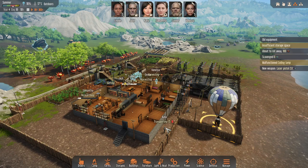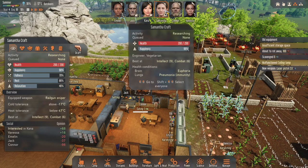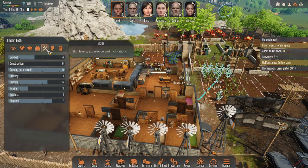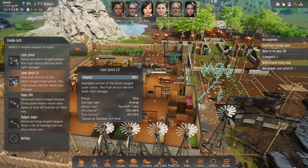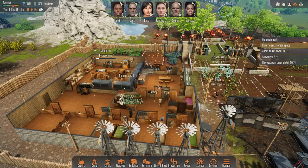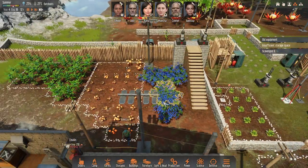Welcome back. This is episode 29 of our Stranded Alien Dawn playthrough. Last episode we got the new Laser Pistol 2.0, so that'll be exciting to see. I'm not sure how much better it'll be, but I think I'll give it to Emelin. The Railgun Sniper is really good, but the pistol is a much faster shooter, so for low health insects it would help a lot. Thank you for the likes, comments, and subscribes. If you haven't subscribed, please consider it — I'm trying to get to a thousand subscribers. If I get to a thousand I can monetize the channel, and I need to get a better graphics card.